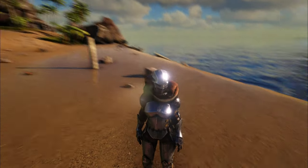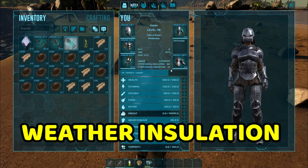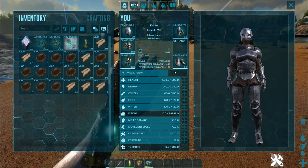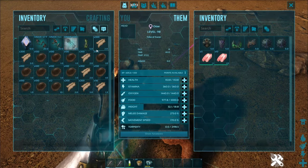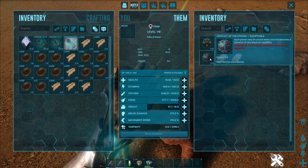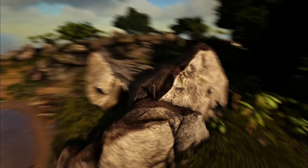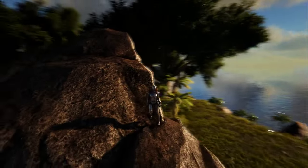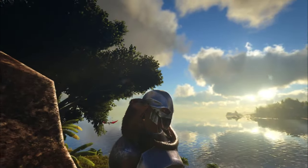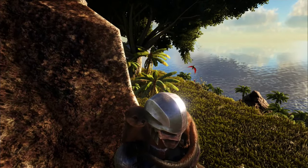Starting off the list we have the Otter, one of the most useful dinos you could ever tame in a PvE environment. The Otter gives you better weather insulation — if you find yourself a bit cold, just wear this guy on your neck and you will feel warm. He is also the only creature in the entire game who can carry artifacts in his inventory, making him the artifact vault you've always wanted. Otters are a little hard to find, but after finding one it will be worth it.